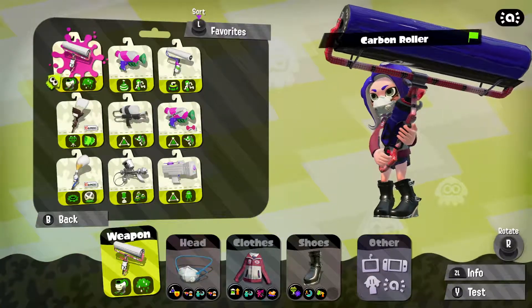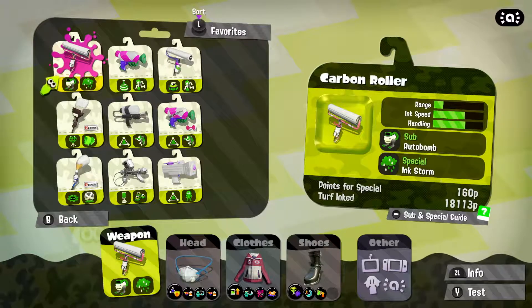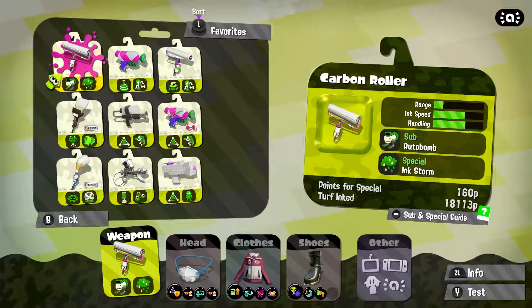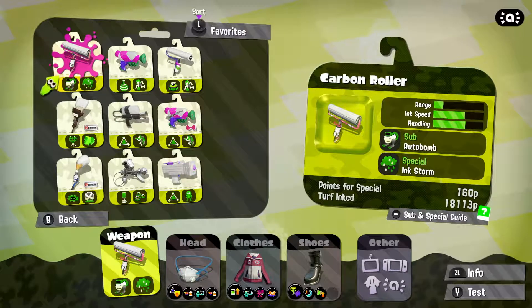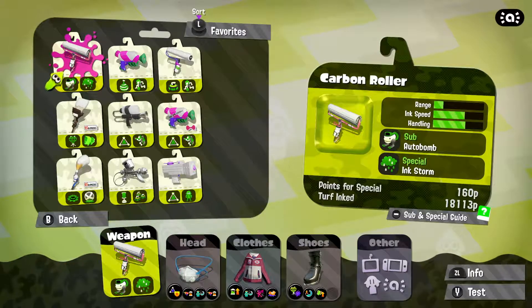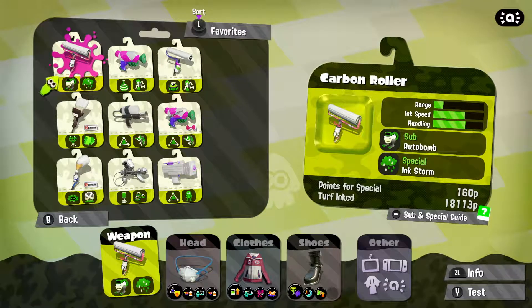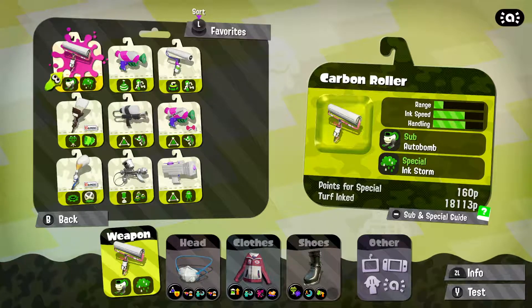With the carbon roller, it's got pretty bad range and it's pretty low, but the ink speed is pretty high. I notice when using it in turf war that I'm going much faster than other people, so it's quite good for running away. The handling is very good as well. The sub weapon is the autobomb, one of my favourite subs because it runs after the enemy. The special is the ink storm — I don't think it's very good, it's probably my least favourite special in Splatoon 2, and you get 160 points for it.